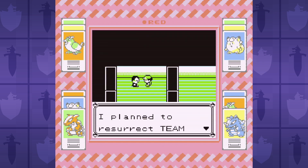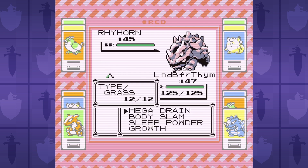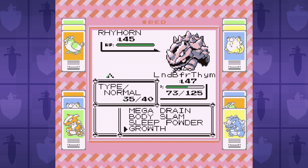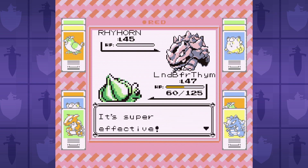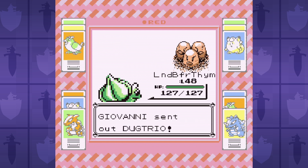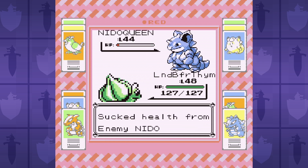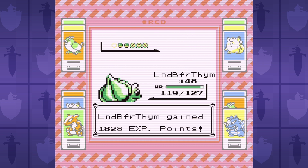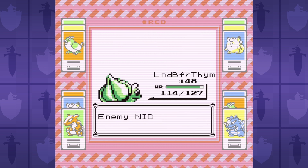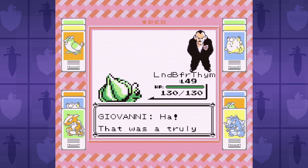Now it's time for Bulbasaur to take on Giovanni in the Viridian City Gym for our final gym badge. It's a really easy battle — I don't even bother manipulating our experience for badge boost. I don't care if we level up during the battle, because Giovanni can't do diddly. I don't even bother putting Rhyhorn to sleep before setting up growths, because Giovanni can't do diddly. The only chance Giovanni lasts more than two minutes is if my Bluetooth controller battery dies. Nothing will help him last longer — not even thinking about his grandma, baseball, or his grandma playing baseball.